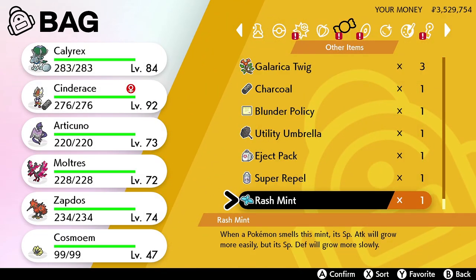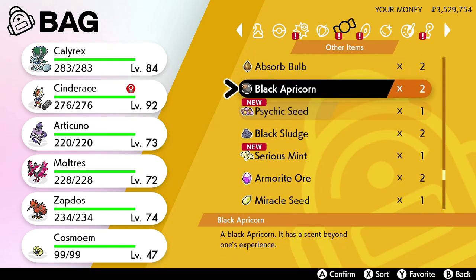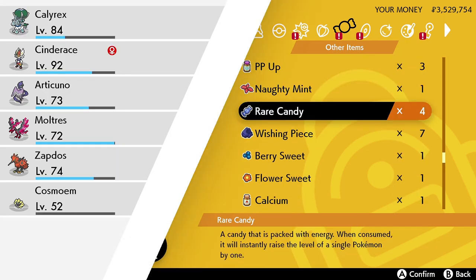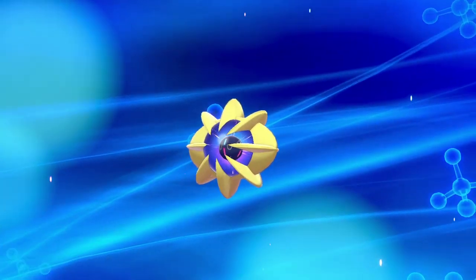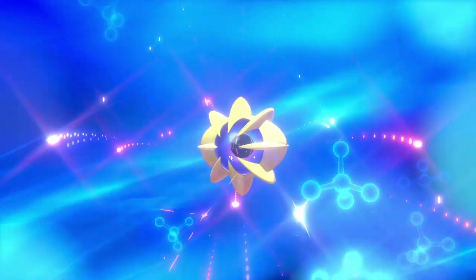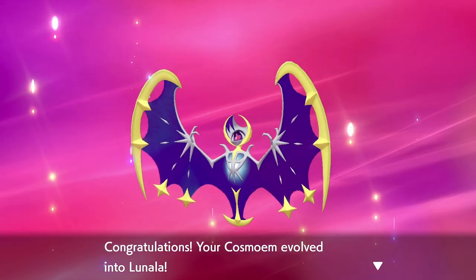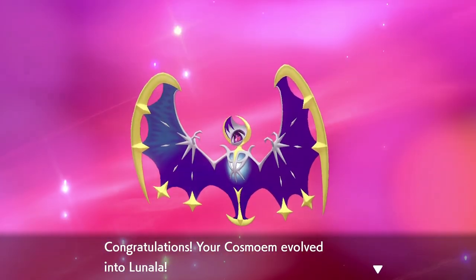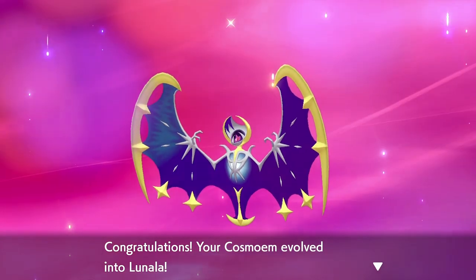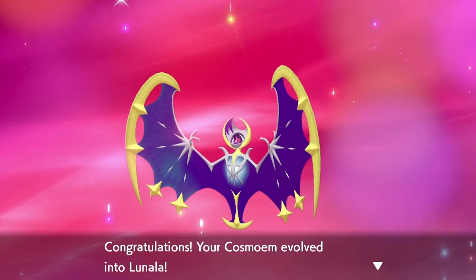Now here's the crazy thing. Once Cosmoem becomes level 53, it will evolve again. This depends on whether you have Sword or Shield. If you have Sword, you'll get Solgaleo, which is my favorite. If you have Shield, you'll get Lunala. That's how you get Solgaleo or Lunala. If anyone has Solgaleo and wants to trade for Lunala, let me know — you can join our Discord, links in the description. I am definitely down to trade my Lunala for your Solgaleo.